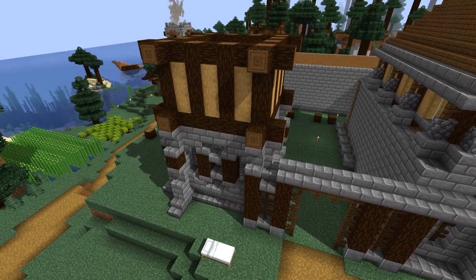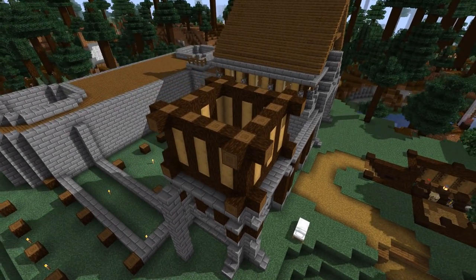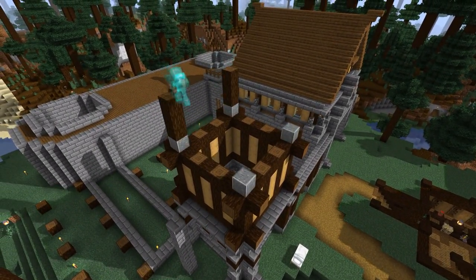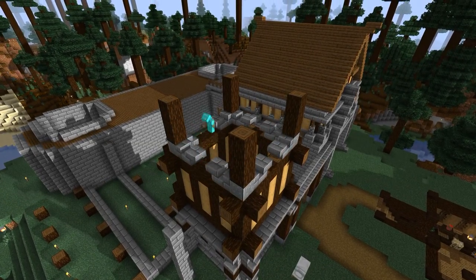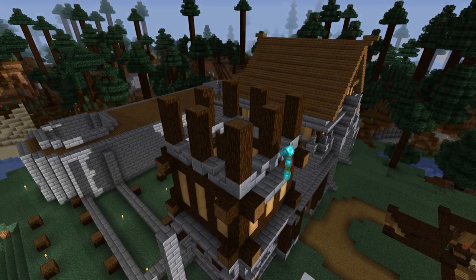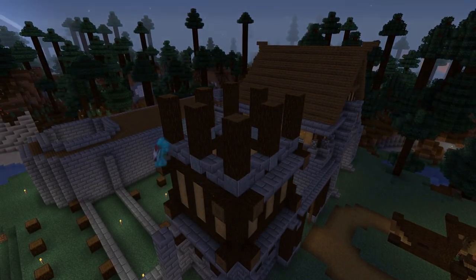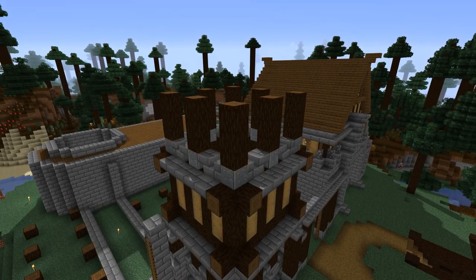One super important part of this build was me remembering to use a stone cutter to make the stone brick stairs I used. For the first half of the build, I kind of forgot about it and just crafted them normally, which, if you don't know, takes 6 stone bricks for just 4 stairs. However, by using the stone cutter, you get 1 stair per stone block, which means I wasted a lot of stone brick by crafting them the normal way. Oops.